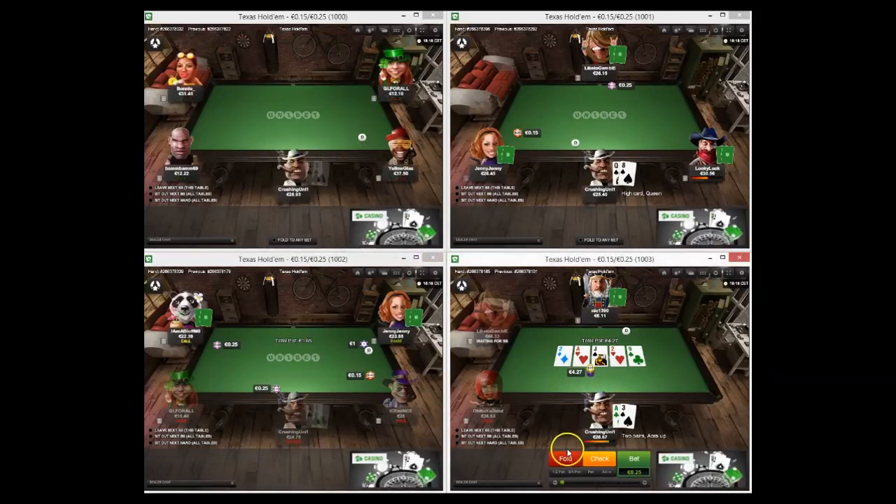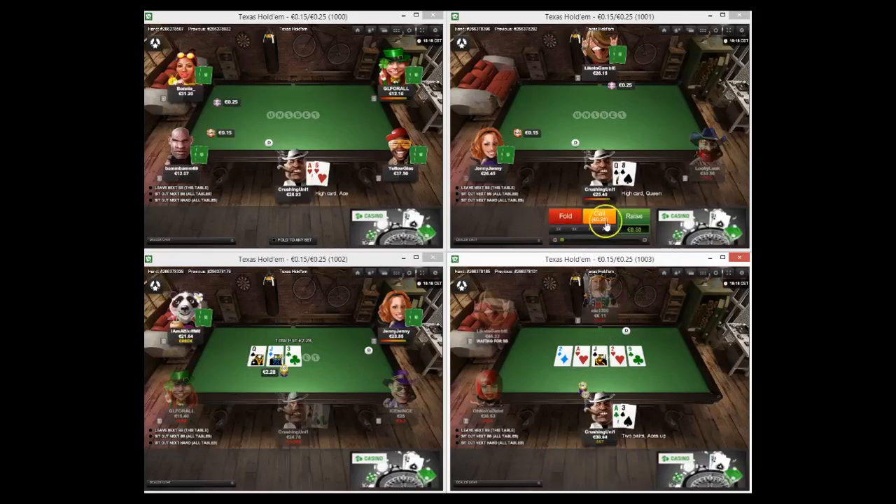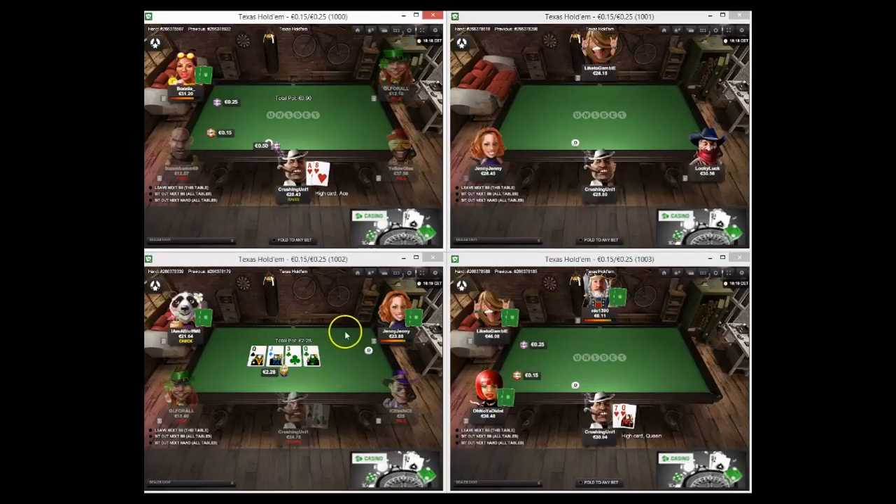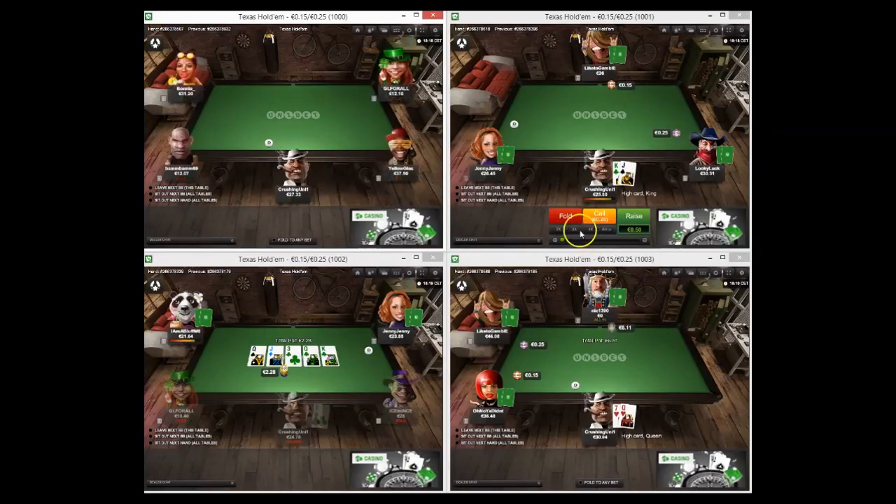Ace-3 here - this guy limped, I raised in the small blind. I checked flop for pot control and tried to get turn and river value. Maybe even try to induce a bluff but he didn't go for anything on the river sadly. But it's a pretty clear value bet to me.